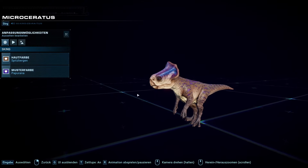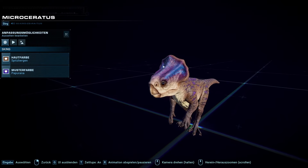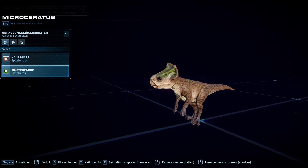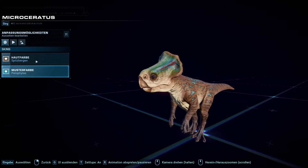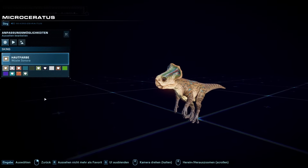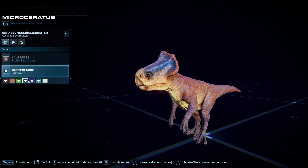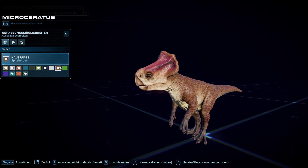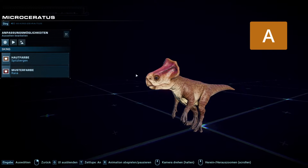Probably my favorite is something like this — a brown skin with a pop of color, with the really bright purple frill, or maybe even this green frill which also looks really nice. I think the Microceratus has some really good skins. It's kind of sad that it's again a tiny species — second tiny species in this DLC — because you always just have to build specific tiny habitats for them to actually make them visible. So I'm giving the Microceratus an A tier in my ranking.